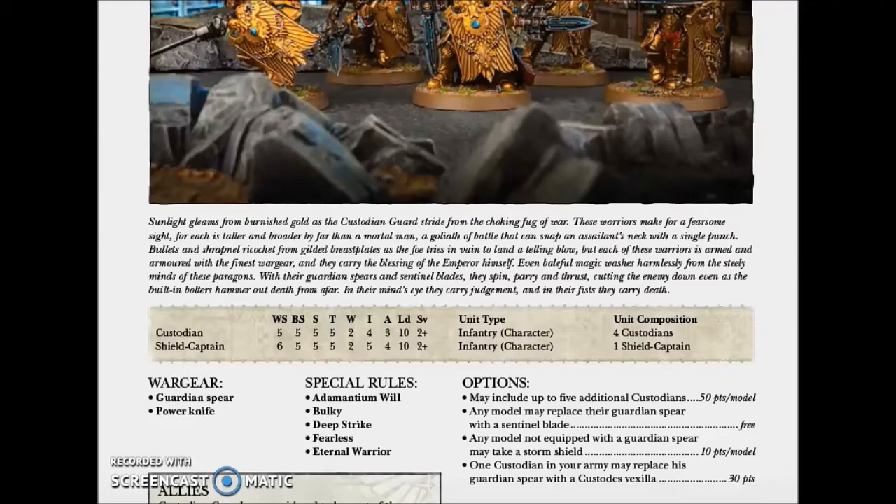The Custodians have Profile 5, Weapon Skill 5, Ballistic Skill 5, Strength 5, Toughness 5, 2 Wounds, Initiative 4, 3 Attacks, Leadership 10, and a 2+ Save.